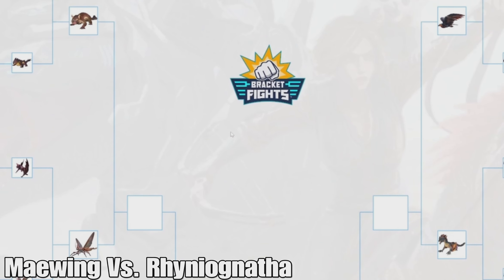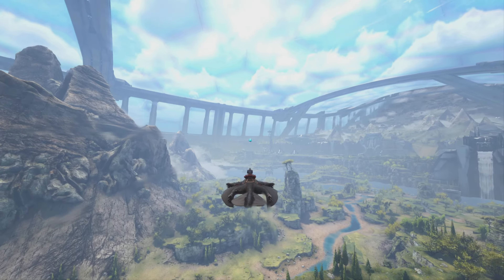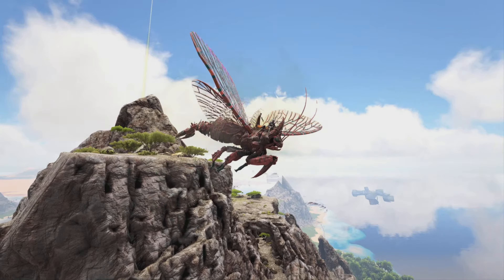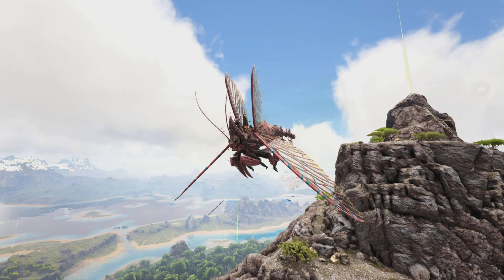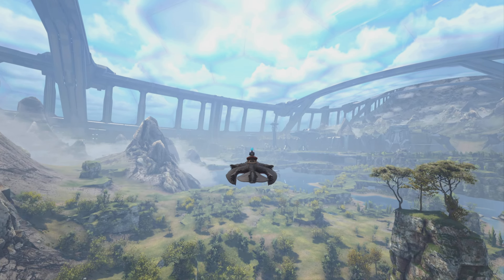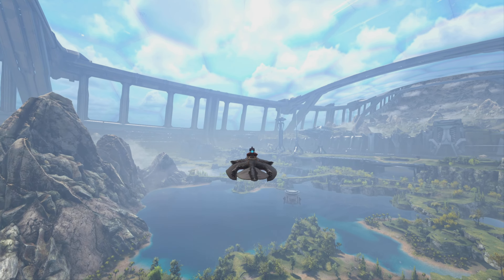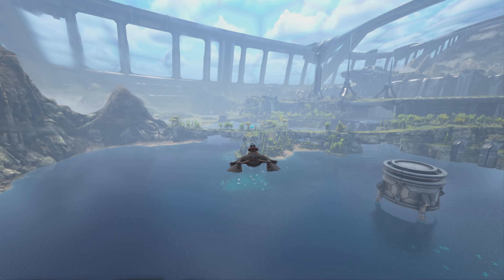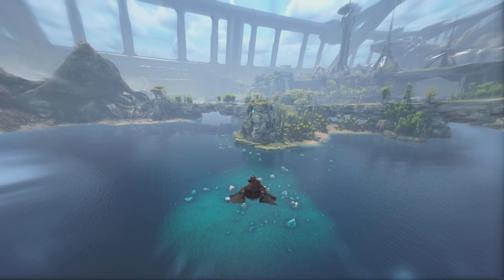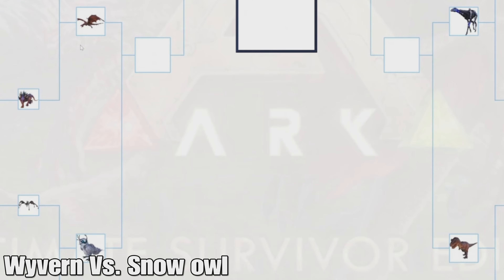Now we're on to round 4. We have the Maywing versus the Rhyniognatha. This one's quite hard — the Maywing is a lot faster, you can go like the speed of sound with it, and it's pretty easy to get as a simple knockout tame you can get super early on. The Rhyniognatha has so many good abilities and is pretty quick, but you can only really use it late game. Since the Maywing is available almost immediately and will be super useful right away, I think the Maywing is going to win.